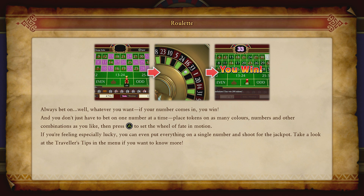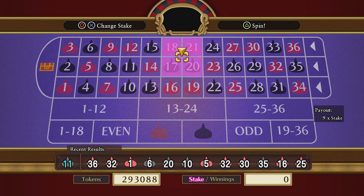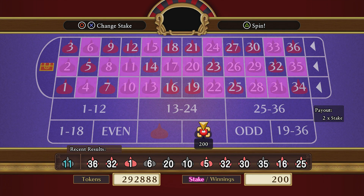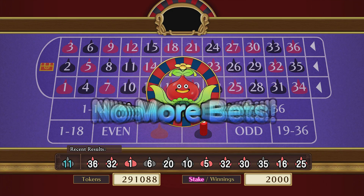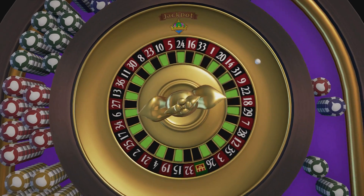Always bet on, well, whatever you want. If your number comes in, you win. And you don't just have to bet on one number at a time - place the token on as many colors, numbers, or other combinations as you like. Press the triangle button to set the wheel of fate in motion. If you're feeling especially lucky, you can always put everything on a single number and shoot for the jackpot. We're going to put 2,000 on black, and we're gonna win. Spin, baby, spin. This is in honor of Goth Jade and Goth Kronos.